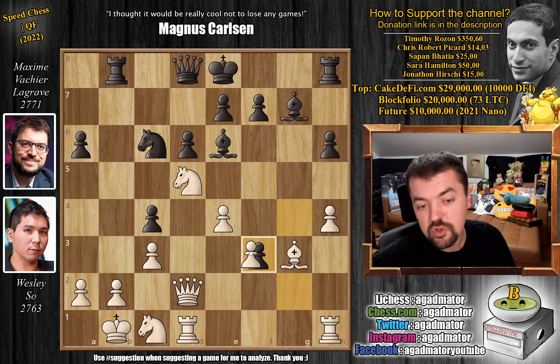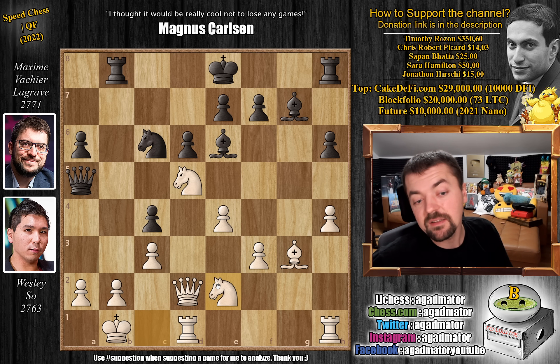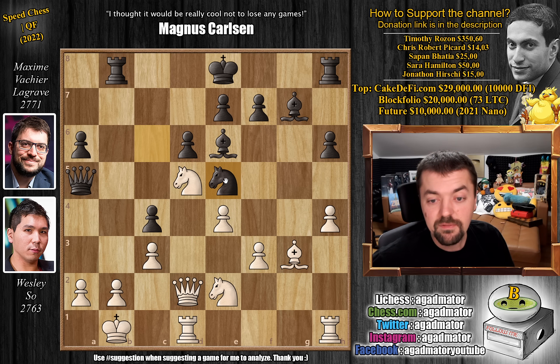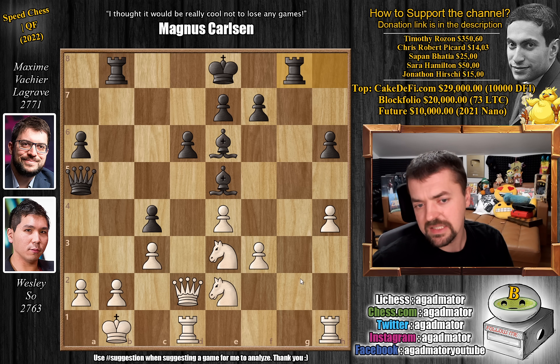So g captures on f3 by Maxime, and now queen to a5 — but now it's a little different because knight to a2 can be played. Pawn to f5 doesn't really do anything as the pawn is on f3, not f4. So knight to e5. Wesley says let's get rid of that knight — bishop captures, bishop captures. Instead of the immediate pawn to f4, I'll mention knight to e3 as a very nice move for white.